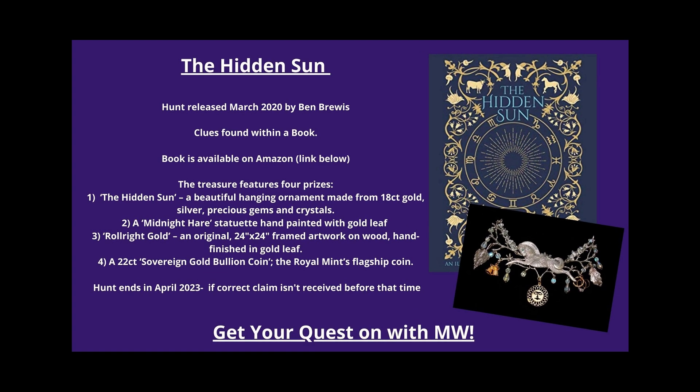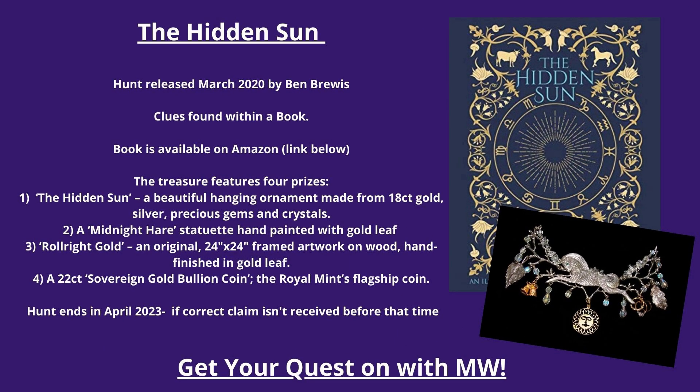Number two: The Hidden Sun. This hunt was released in March of 2020 by Ben Brewis. Clues are found within a book available on Amazon — link below. The treasure features four prizes: first, The Hidden Sun, a beautiful hanging ornament made of 18 karat gold, silver, precious gems, and crystals; second, a midnight hair statuette hand-painted with gold lead; third, Roll White Gold, an original 24 by 24 inch framed artwork on wood hand-finished in gold lead; and fourth, a 22 karat sovereign gold bullion coin — the Royal Mint's flagship coin. This hunt ends in April of 2023 if a correct claim isn't received before that time.